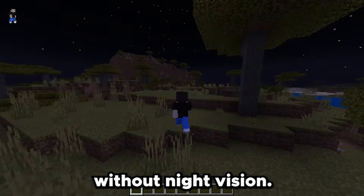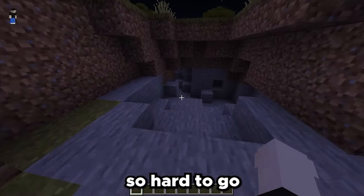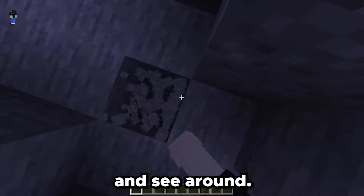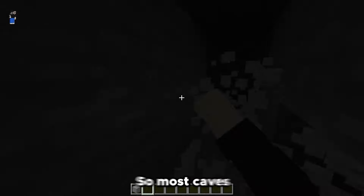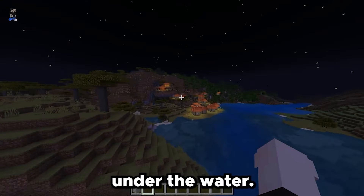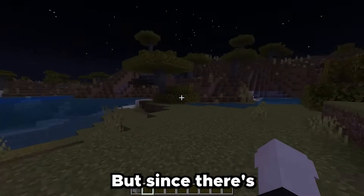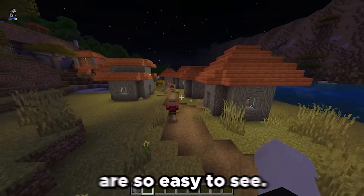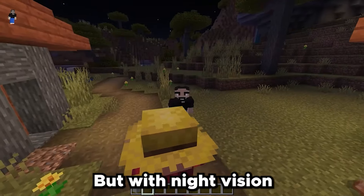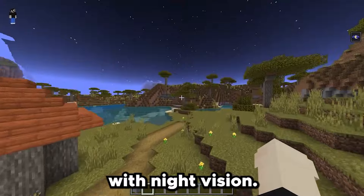This is what Minecraft looks like without night vision — it looks so dark and scary. Even in the caves it's so hard to go mining and see around. If I go in a little block and block myself off, you can barely see. Most caves are pretty dark and it just doesn't look nice. You can't even see underwater — you would need torches. With so much darkness the torches are easy to spot, but with night vision it looks so much nicer.